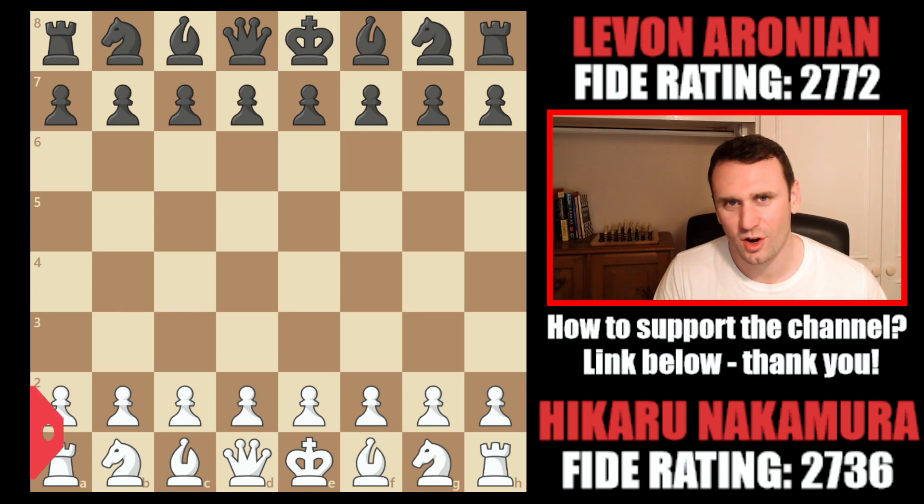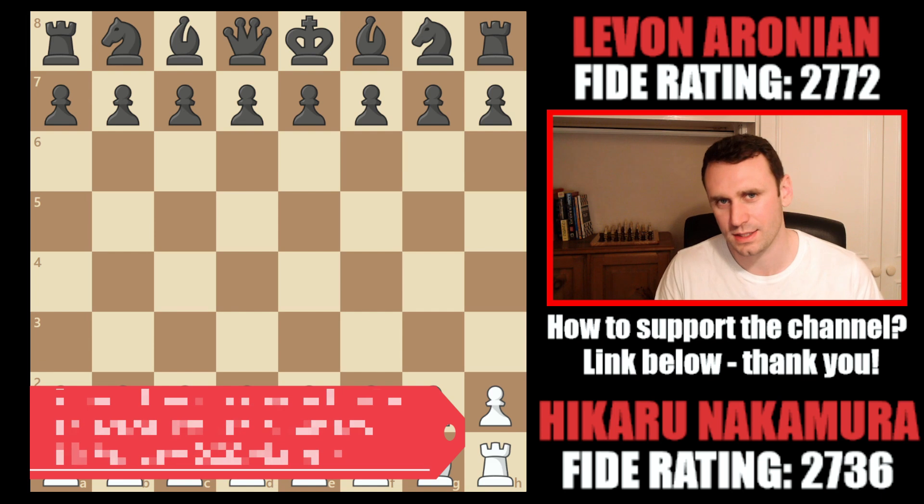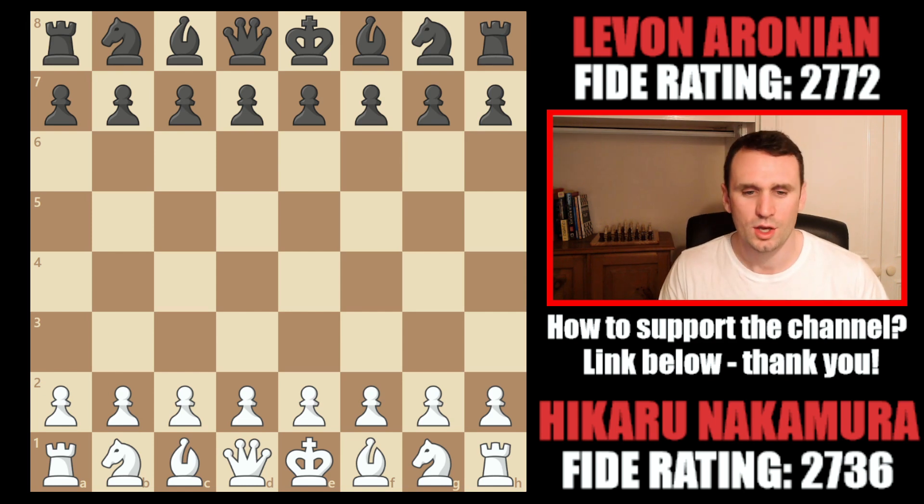It's day one of the FIDE Grand Prix Finals in Berlin. Hikaru Nakamura is playing Levon Aronian for points that will help them get into the Candidates, which is being played in June. There are two more spots up for grabs. Hikaru had white today, Levon black, and this is the first of their classical games. They play another one tomorrow, and then tiebreaks on Thursday if they still can't be split.